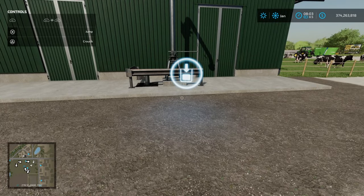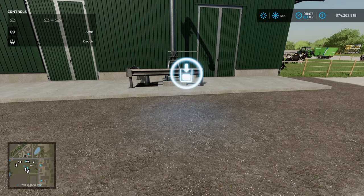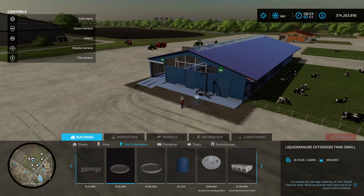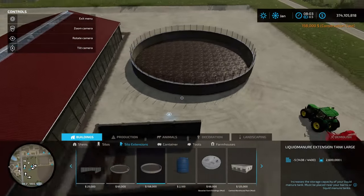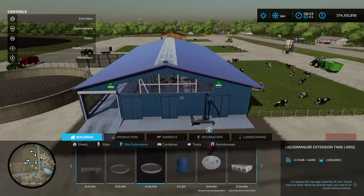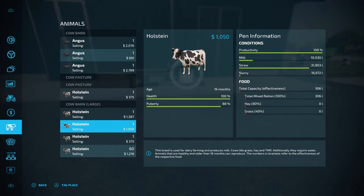Now we can boost the capacity of the slurry tank. We've got 16,972 litres out of about 100,000 litres for the cow barn. If we want to boost the silo capacity, we come into silo extensions and there are two options: a liquid manure extension tank small for 500,000 litres, and then the 2.6 million litre variety. This tank for slurry is going to boost the capacity of the barn, and this point here is where the slurry comes out. In the menu you can see the slurry bar has shrunk to a very small green, signifying the overall capacity has increased dramatically — in this case to about 2.7 million litres.